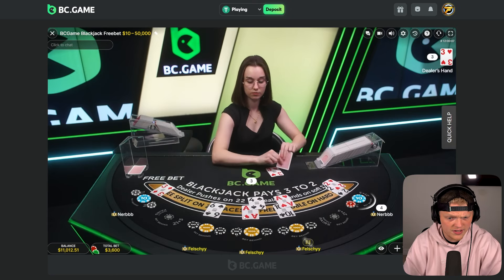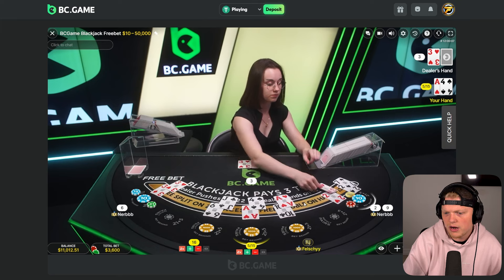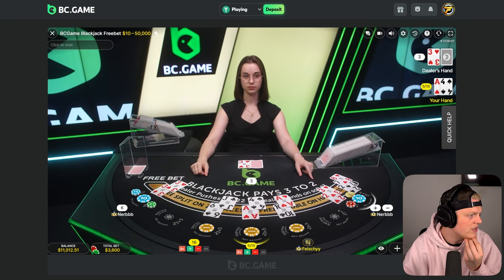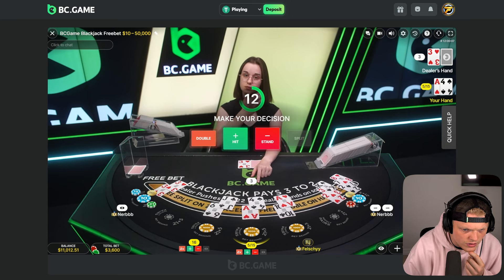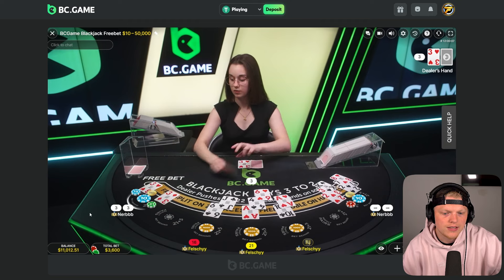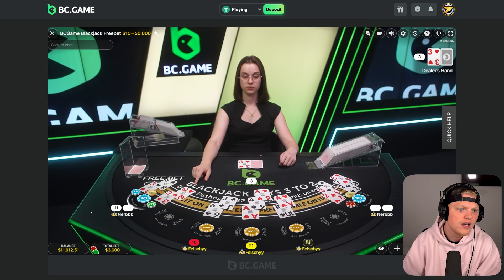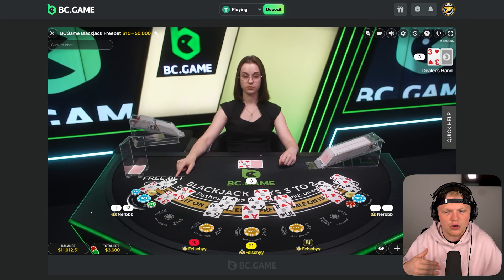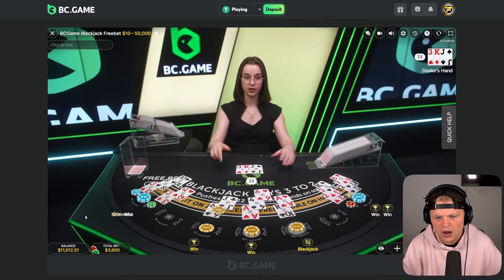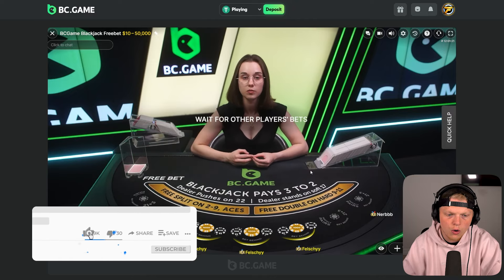This guy left the table, now he's back. Also, you can't split 10s on this table — a lot of you guys are probably confused as to why. Let me quickly load up the blackjack card to check this double. Ace four against the dealer — that's just a hit, okay, I'm not gonna do that. Another juicer! How much is that — $6,500? We're up five grand on the video so far!